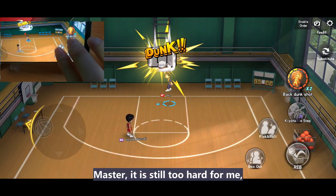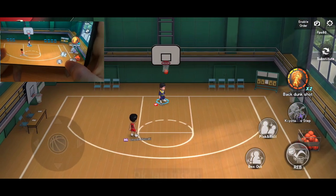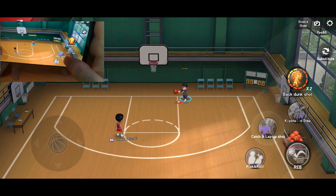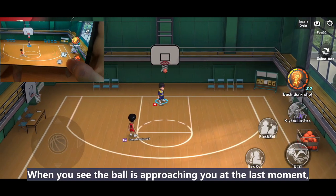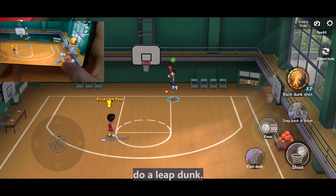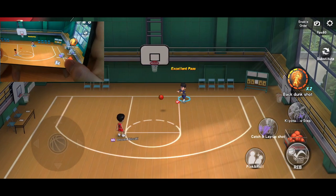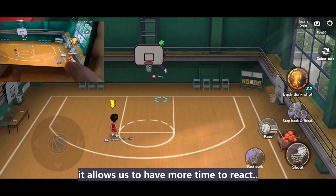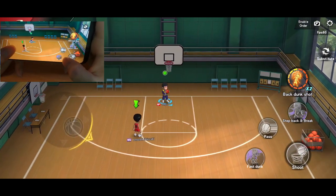Master, it is still too hard for me — my agility is not as good as yours. Please save me! Okay, the last trick is wall-hitting leap dunk. This is even slower. When you see the ball approaching, at the last moment then do a leap dunk. Since the passing speed is slower than those close-distance passes, it allows us to have more time to react. Wow, that is amazing — thanks a lot, master!